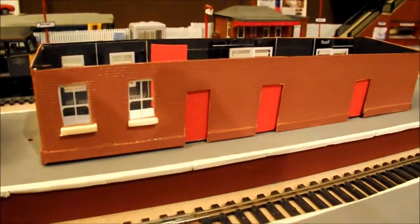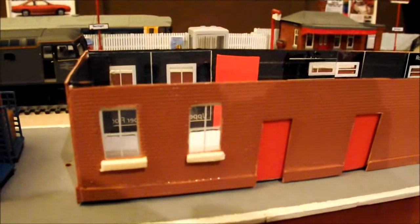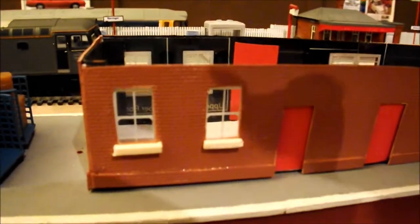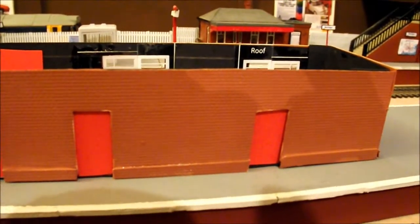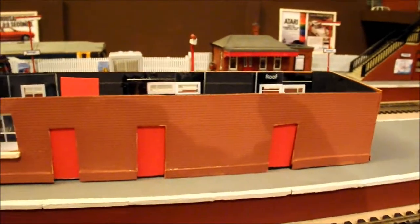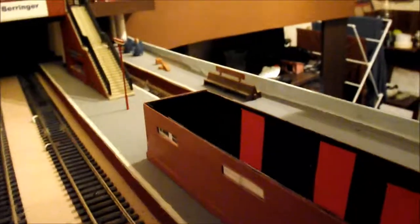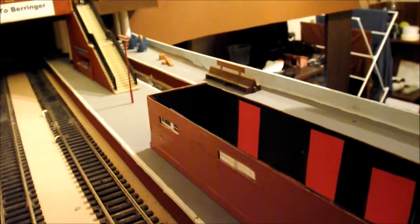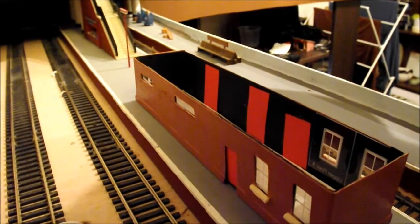Now we move to the smaller of the two buildings. This island platform building will be the station guard, or assistant, or master - whatever you want to call it. That's going to be his office there, and then next to it is going to be the male and female toilet block. If I take you around the other side it's slightly different, because you can see the little windows at the top there.